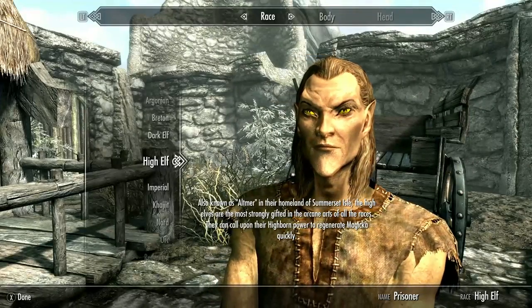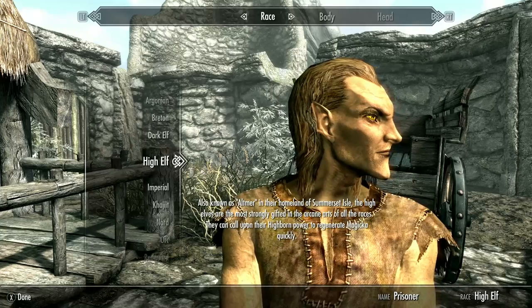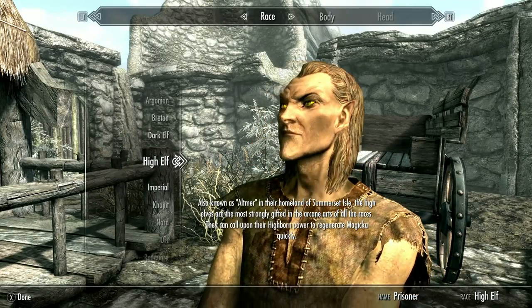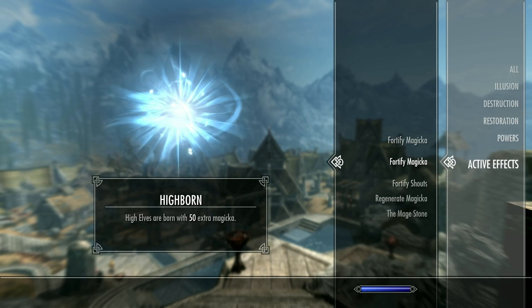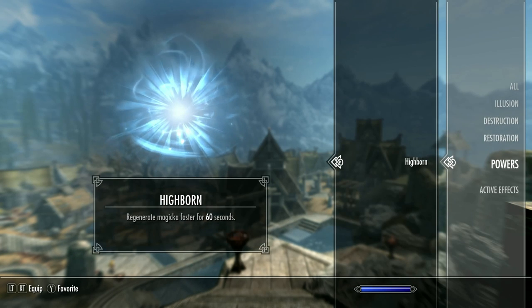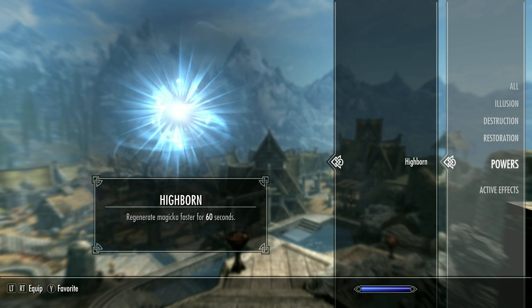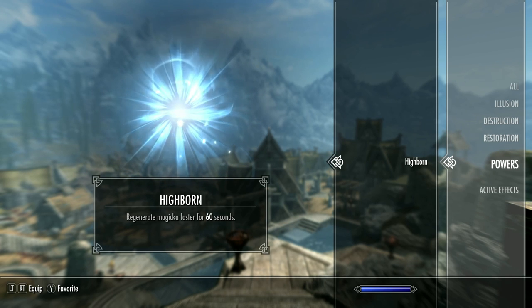In at number four we have the High Elves. For ages I didn't play as the High Elves because I really didn't like the Thalmor, but I was actually doing myself a disservice as they're one of the best races to play if you want to be a mage. Their racial ability is called Highborn and grants High Elves an additional 50 Magicka — essentially the same as getting five free levels, which is a powerful head start for any mage build. Their racial power is also called Highborn and regenerates 25% of your Magicka per second for 60 seconds. Early on this is pretty nutty — it effectively means you can just keep recasting over and over again, which is usually when you need it most.